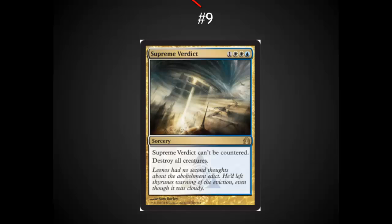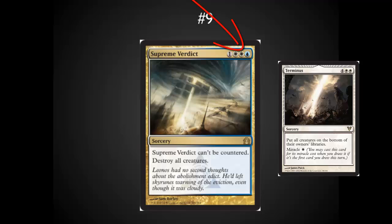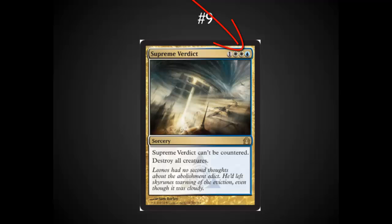In the number nine spot I've got one of my favorite Wraths they've printed — tough to top Terminus after it was recently printed — but the blue in the casting cost is definitely relevant, especially for older formats. It's not just a disadvantage in making it tougher to cast in Standard; in Legacy you can pitch this to Force of Will and get serious value out of it. The fact that it can't be countered also makes it extremely strong for Modern and Legacy, which are dominated by counterspells in several of the decks.